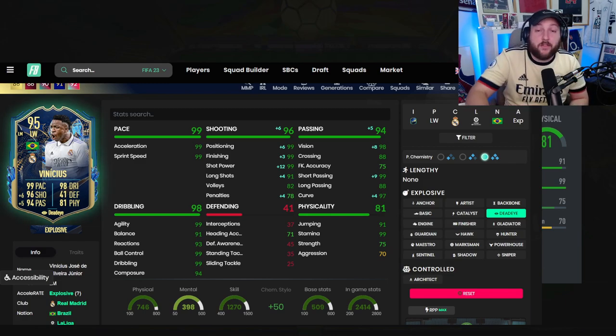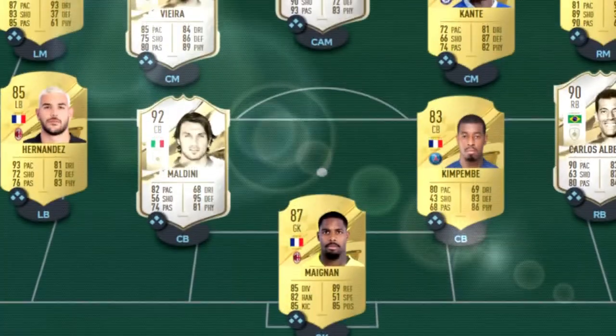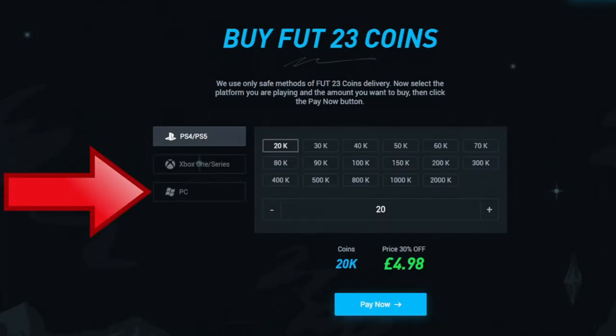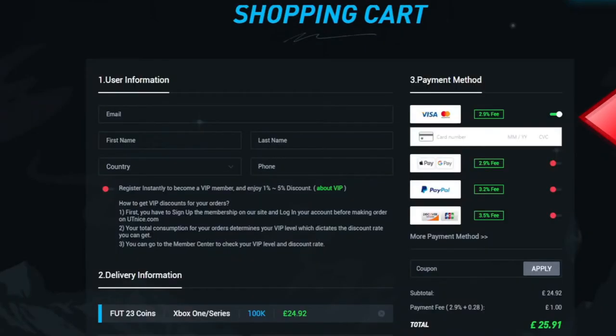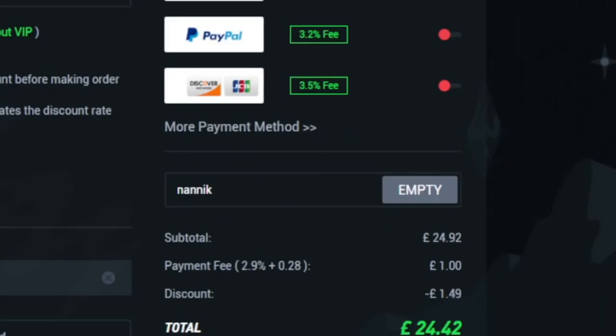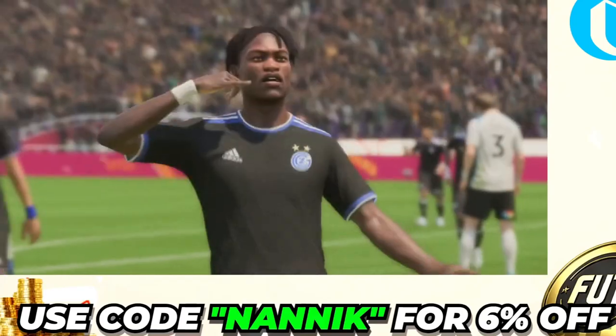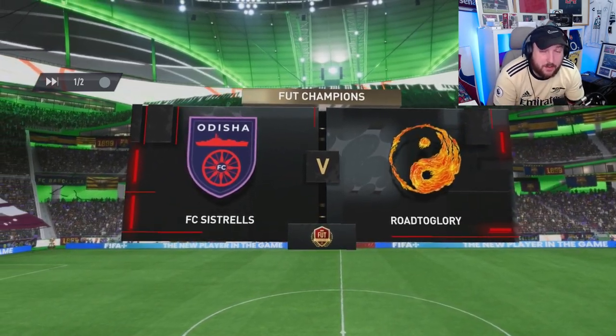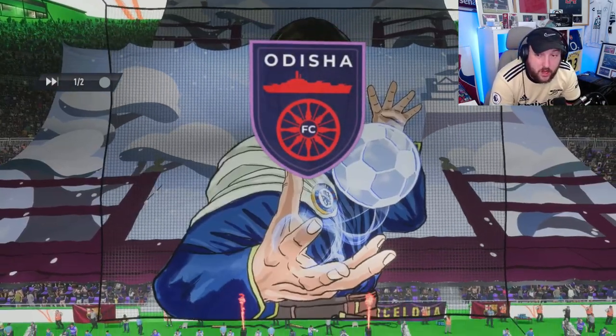Let's jump into some gameplay but first a word from today's sponsor. Are you tired of playing stacked teams? Make sure you go to Alt9, select FUT23 coins, choose which console and how many coins you'd like to buy, and select your payment method. Don't forget to add code NANIC for 6% off on all orders. We are going to be playing in playoffs, basically trying to qualify for next weekend, playing in our 4-2-2 system which is what I always use.